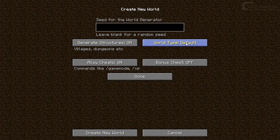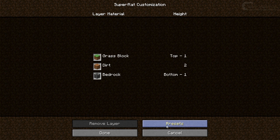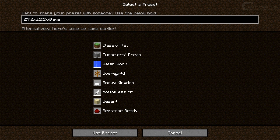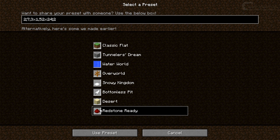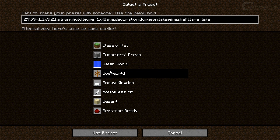You can customize the flat world as usual, but there's a new preset called 'Redstone Ready.' It's a very thick layer of sandstone with a little bit of normal stone and one layer of bedrock beneath it. Not really special, but quite cool if you use redstone a lot for a test world.